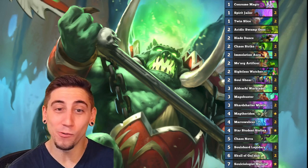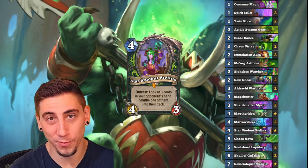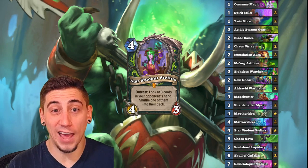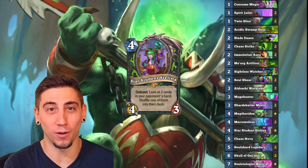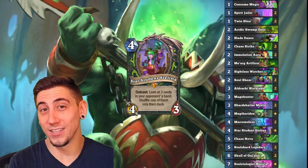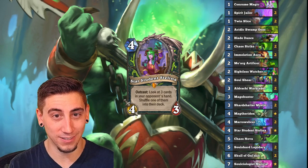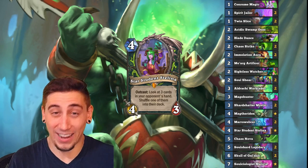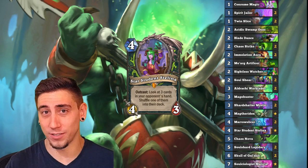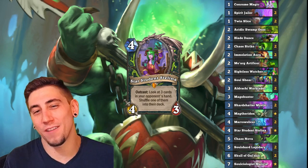One of my favorite cards that was actually kind of surprising in how it worked is Star Student Stelina. She is a great tool to disrupt your opponents — whether it be against aggro decks like aggro Rogue to take out their Secret Passage and disrupt their card draw, or against other control decks so you can take out their removal. In control decks the outcast is actually not that hard to activate because the longer the game goes on, the more you're casting cards from your hand.